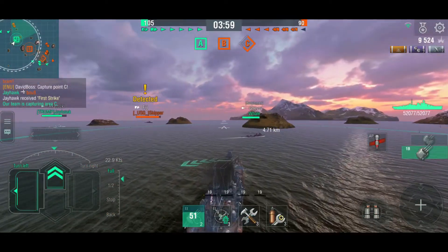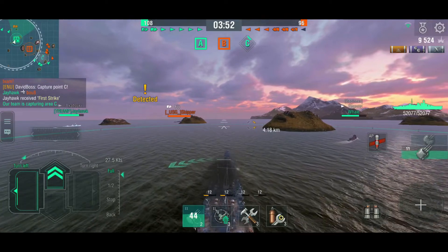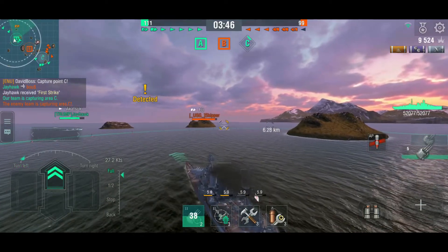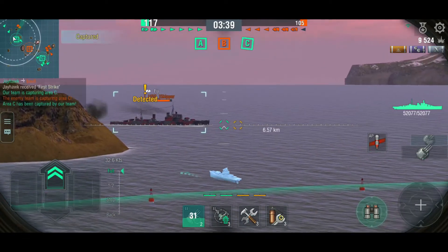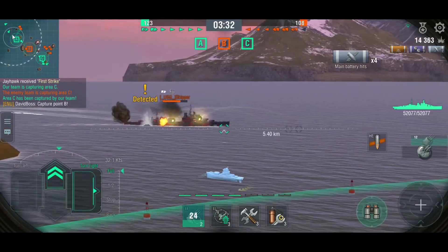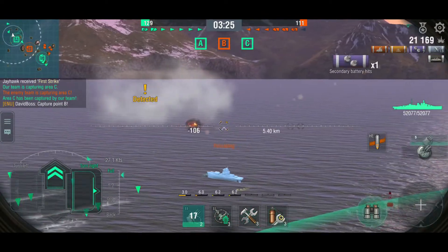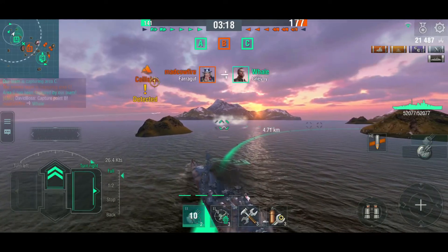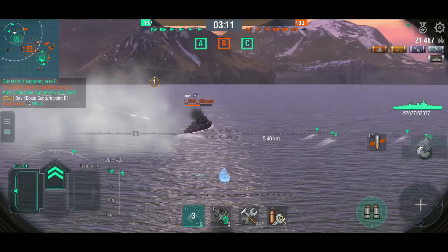Sneaky little bugger. Now I've got the high explosive loaded, so I'm just going to make use of the secondaries. The secondaries aren't that great on the Hood, but here come the main guns — and yeah, that hurt. Now the Farragut thinks twice about staying around, fires up his smoke screen, and I'll switch back to armor piercing because there's the Fiji again. If I had the HE completely reloaded I wouldn't have switched, but given I just fired, and the Fiji is behind an island anyway... oh dear, he's broadsiding.